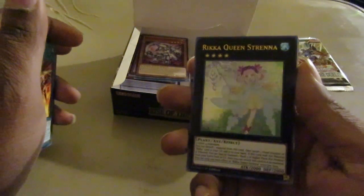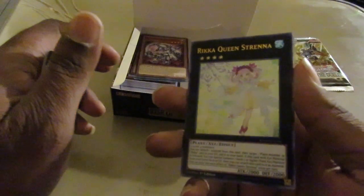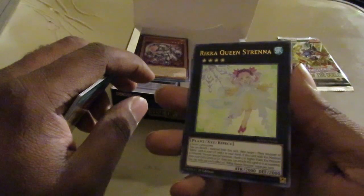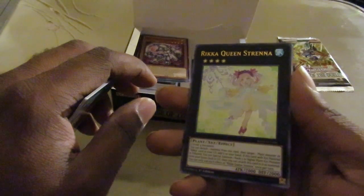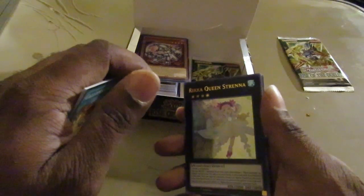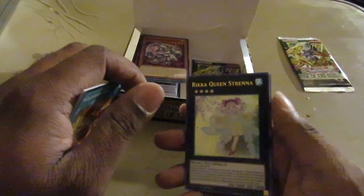This is like a three dollar card for Rikas, and this is actually really good — you Detach and you Search, you Tribute it, and then take a Rank 5 or higher Plant monster XYZ that's in your Graveyard or Extra Deck, and then you can Rank it Up.